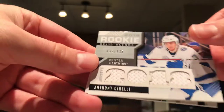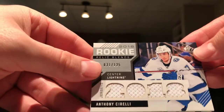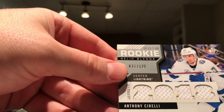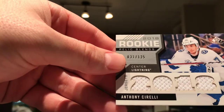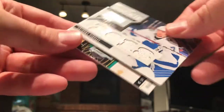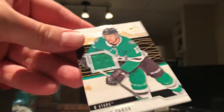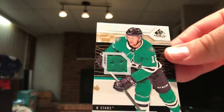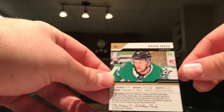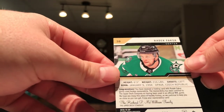Oh sick — we have a rookie relic of Anthony Cirelli, nice 2018 rookie. It's 31 of 129 — sweet! And our last card is a Materials of Radic Faxa. I don't believe this is numbered, but it is a game-used hockey material, so that's pretty good.